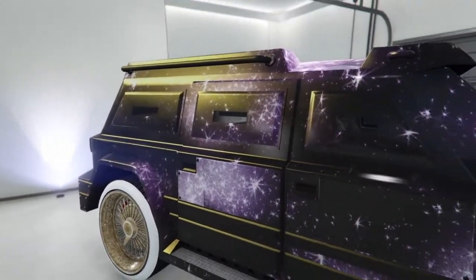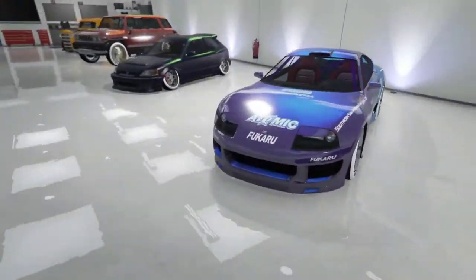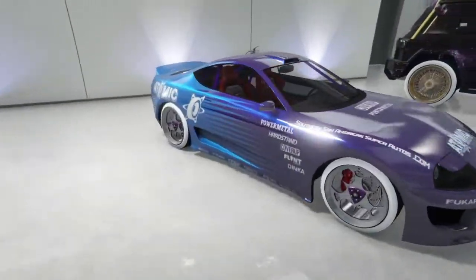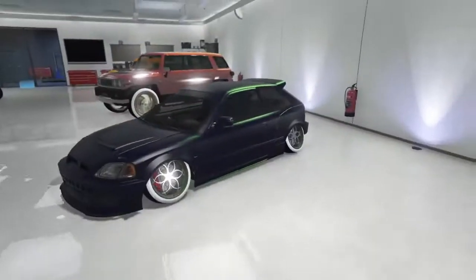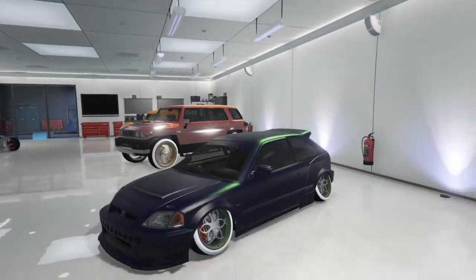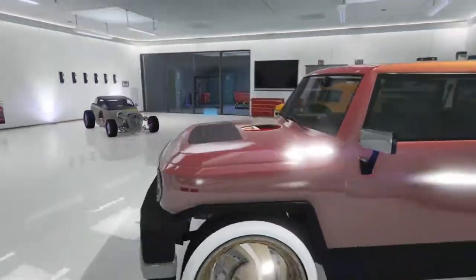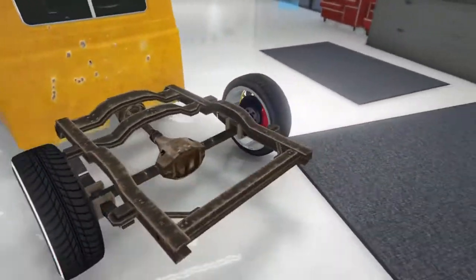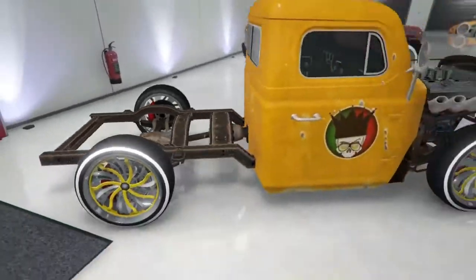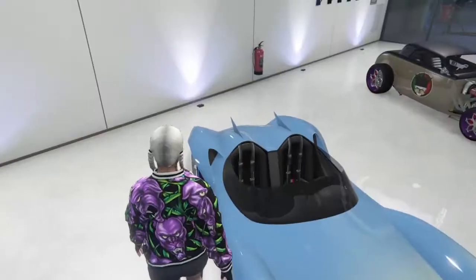We got this two-tone jester classic on Benny's with purple and blue. We got this BJ XL with a mod paint job and Benny's — it also has Michael in the back. And finally we got the round loader on Benny's with the blistac back that's invisible. Let's go to my next garage.